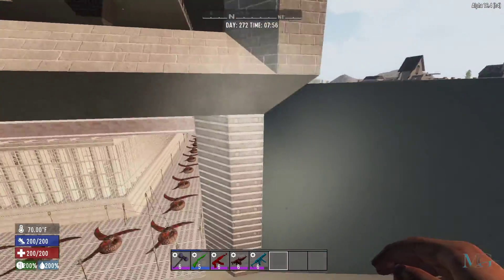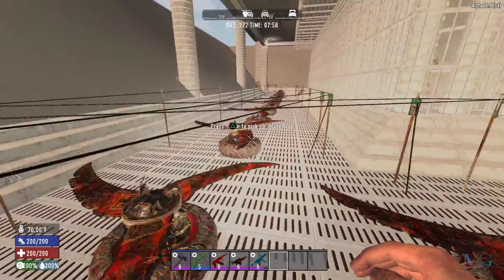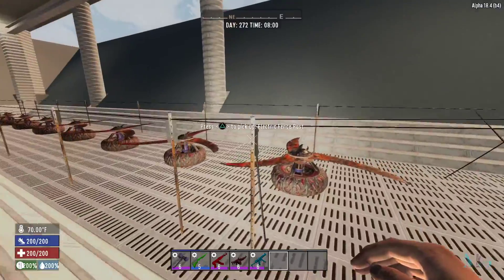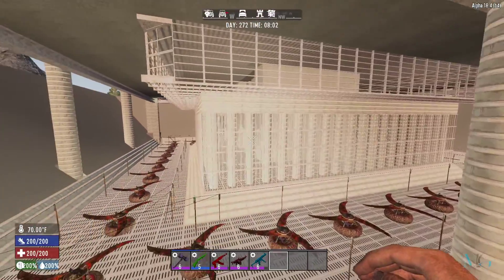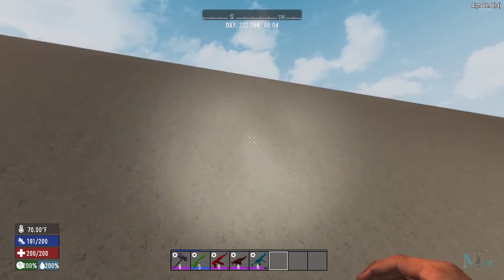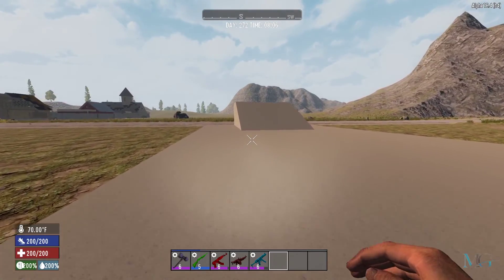I think we are ready for a horde night now. The plan is to crank it up to either the hardest difficulty, or see what my computer can take and set it to spawn as many zombies as possible. I want to see this place fall, see the zombies break in and trash everything. Because if all else fails, I can jump down to the basement, jump in a car, and just drive on out of here.